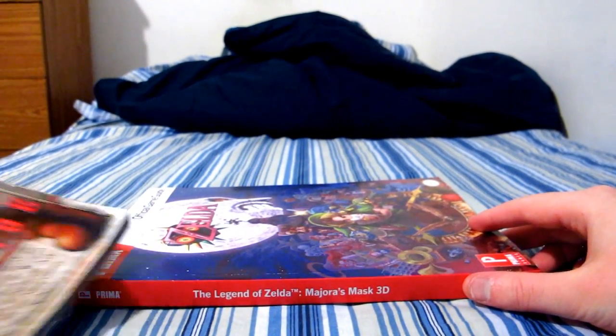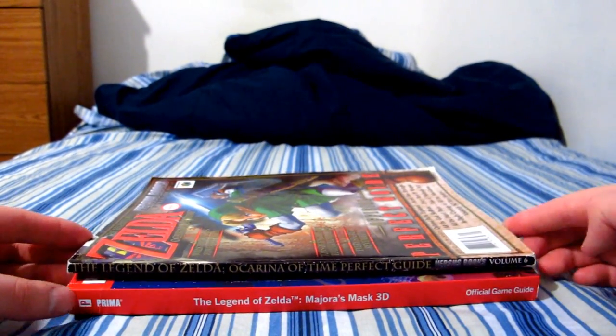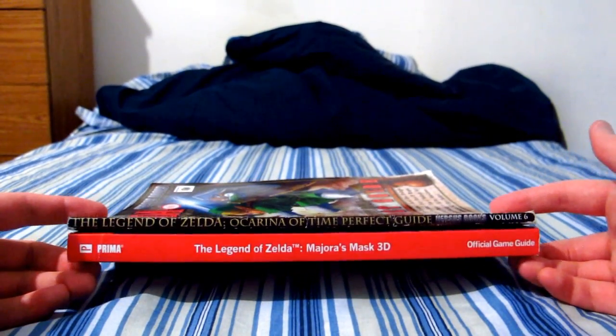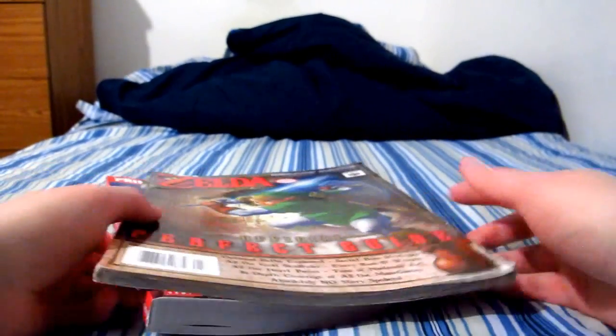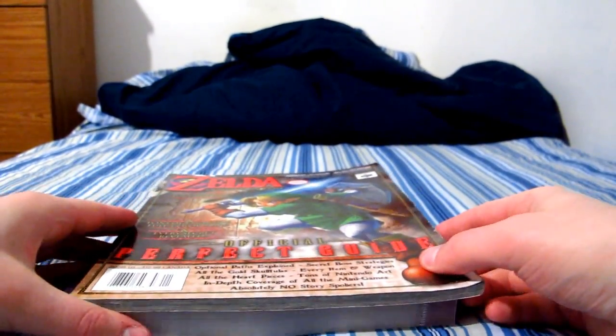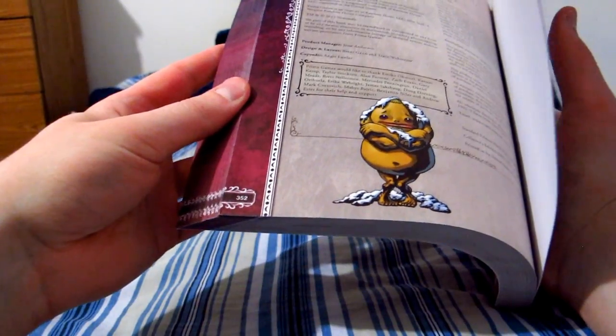And this is why I'm surprised how thick it is, because look at this — look at my Ocarina of Time guide! The Majora's Mask 3D guide just dwarfs it! This guide by Versus Books has 150 pages, and this one has 352 pages!